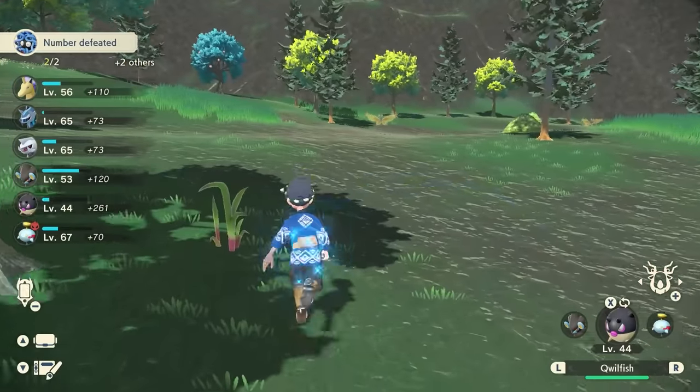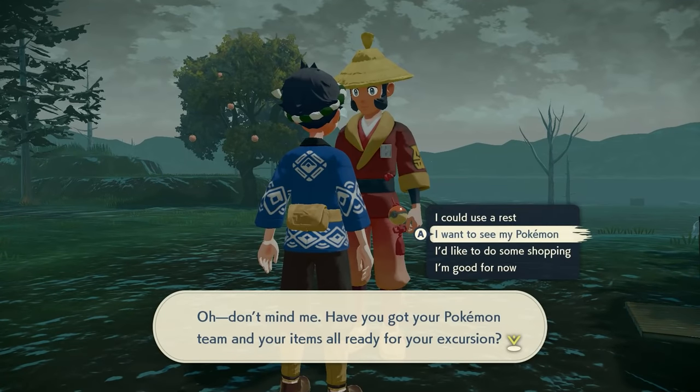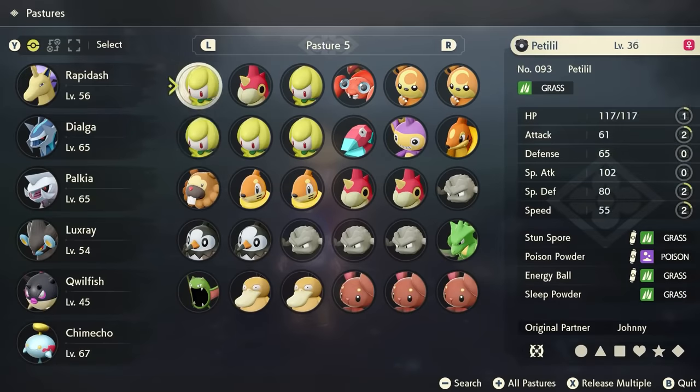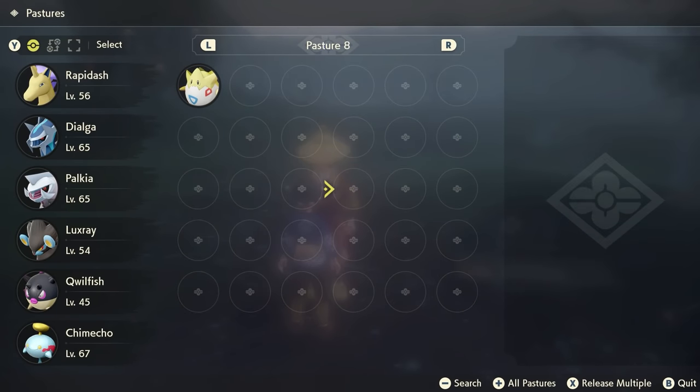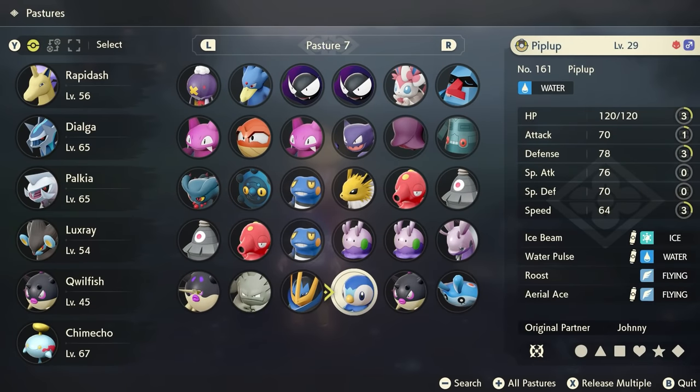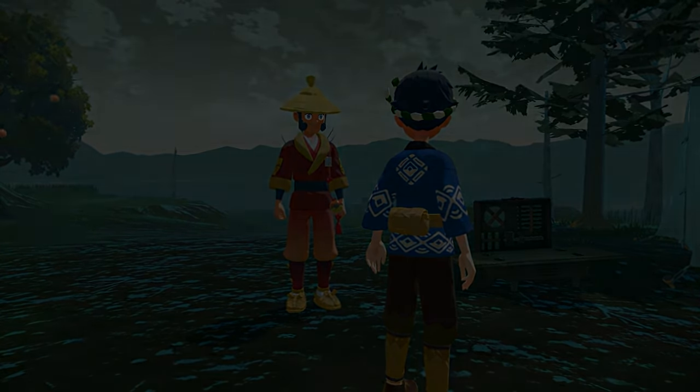That should get your Qwilfish to evolve. Next, head to the Coastlands camp. You're going to want to have Mantyke, Overqwil, and Buizel in your party. When you're at the Coastlands camp, rest until evening.